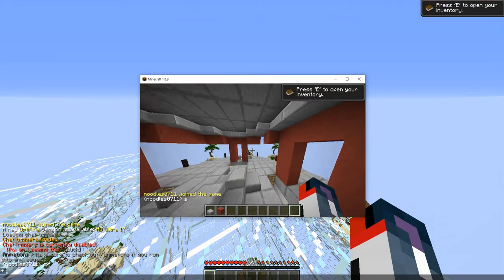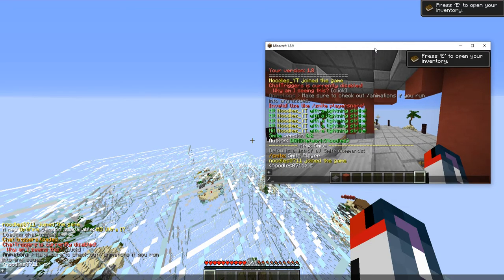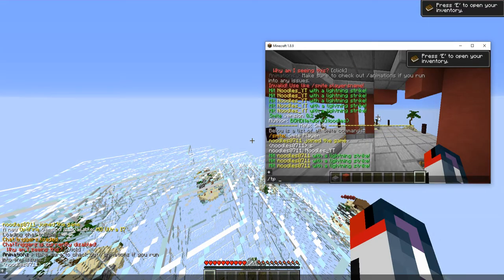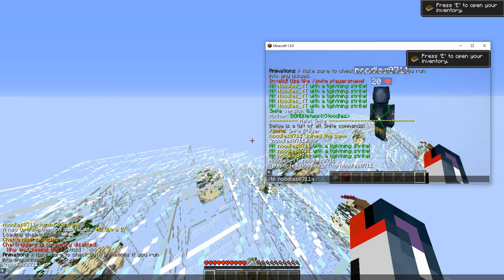I'm gonna switch over to this other one. Once you are in, all you gotta do is — if you have the permission — type slash smite followed by a player's name. You get hit by a lightning strike. That is this entire plugin, because someone requested it.